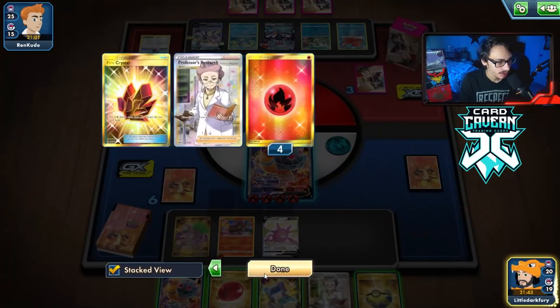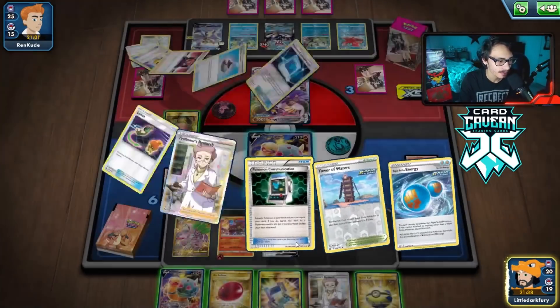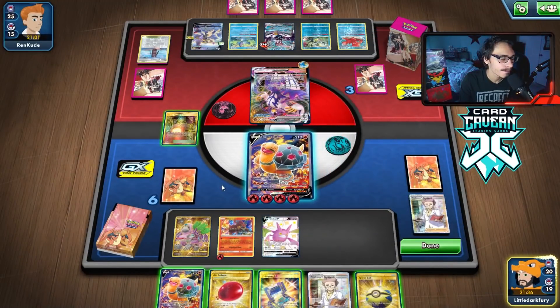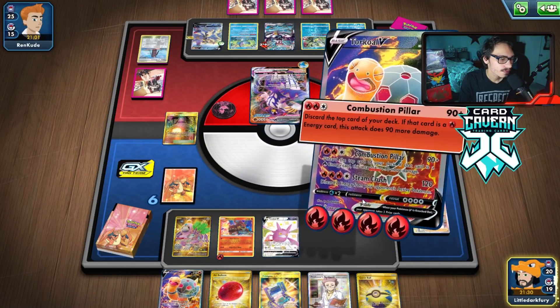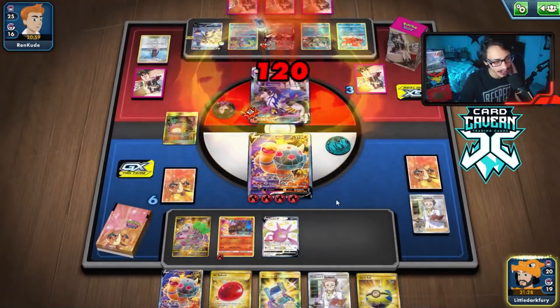I use Primate Wisdom — wow, I was not expecting to actually hit that off the Wisdom. That's pretty insane. I might have to Ditto here to find Cape, but then if I did that it won't make a difference because my opponent gets to Rapid Flow. I think I just Steam Crush and remove their energy — that's my best play.